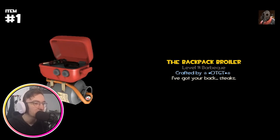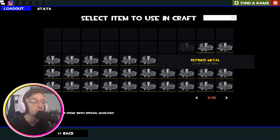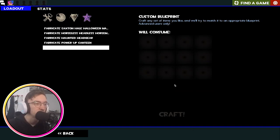The Backpack Broiler — very nice. If you want to make sure your team are eating well, carry the Backpack Broiler and make them some grub. What are we going to get? The Merc Medal — jeez, I never knew this was a thing. And another Horrific Head Splitter — okay, there will be some dupes, that's fine.